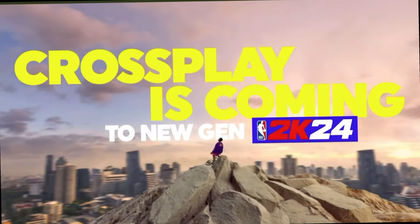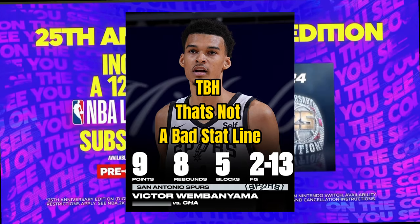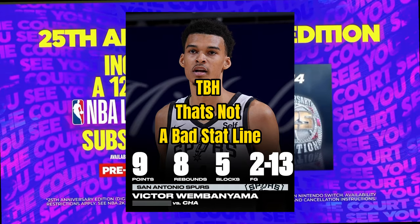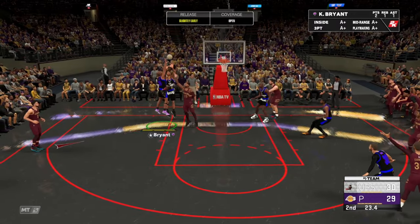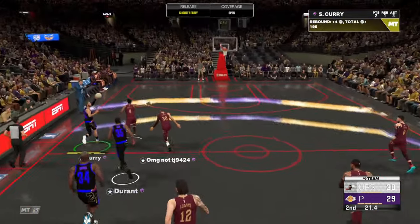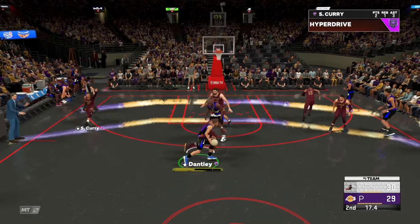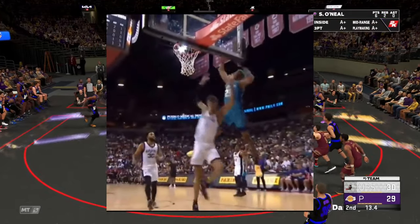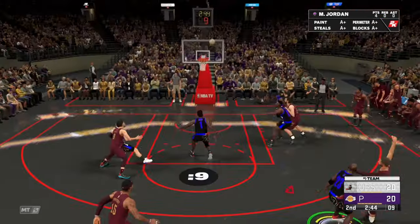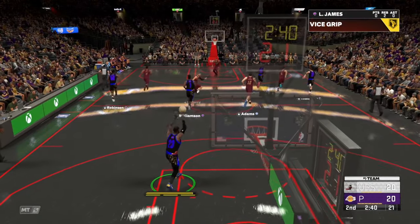Wembanyama's stat line for his first summer league game was atrocious — this kid is being called a bust. But we all know summer league doesn't define what a player is. Let that kid breathe. The internet is definitely undefeated — they went ahead and dubbed a song over a clip of Wemby getting dunked on. That's hilarious, and it's the perfect segue into our next story.